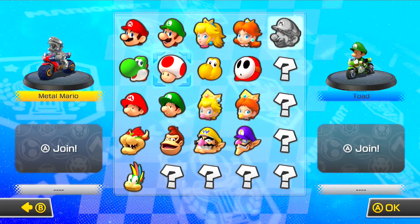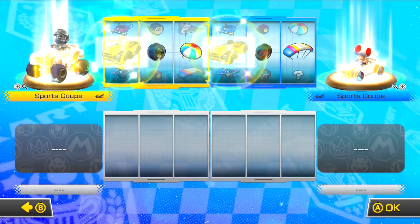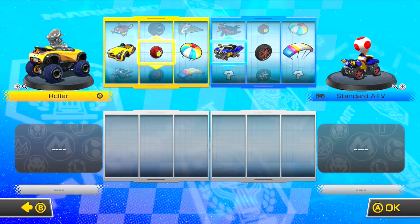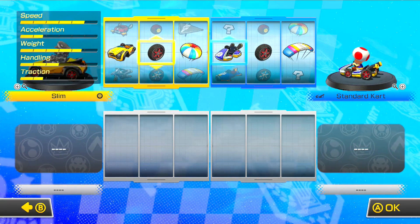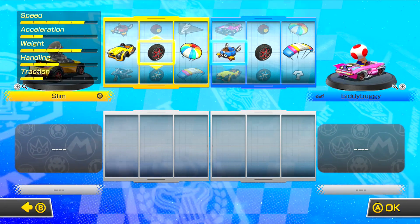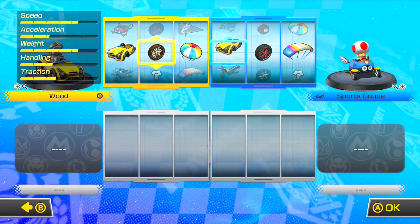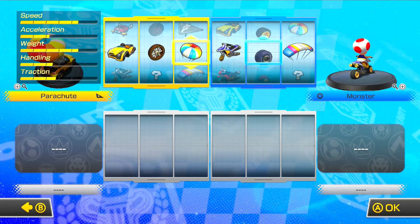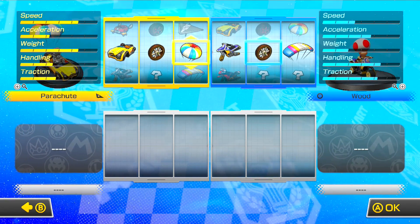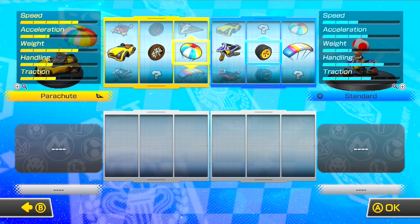I'm using Metal Mario. Who am I using? Toad. We haven't used Toad yet. I'm using the Sports Coupe — I'm going to use an Outward Drifting Bike. I don't know what wheels to use. I really want to get the slicks. Let's get some more speed stat because that hurt last time. The slims are going to be the best for that, from what I have unlocked. You have a ton of handling.